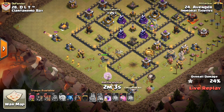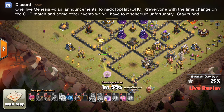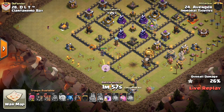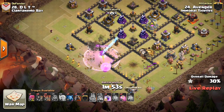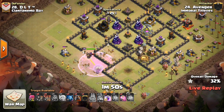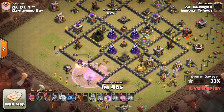Balloons coming in — that's actually a few nice balloons there, getting the Archer Tower, just kind of a free trade. So the Queen walks in here, she'll get that Air Defense, and she should get a few Wizard Towers, Expo possibly. Another balloon coming in just to help with the Queen.